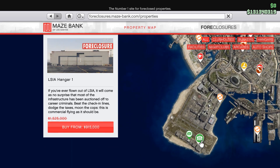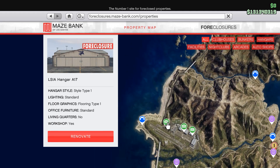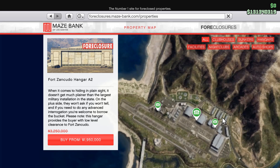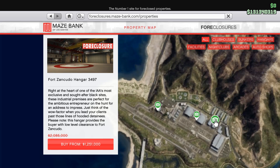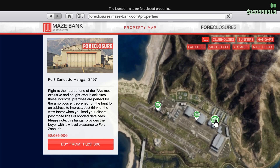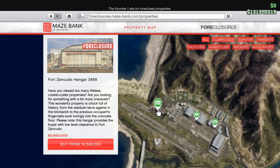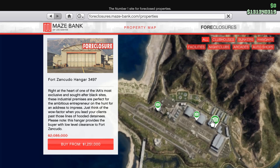The next one is $915,000 — don't buy this, especially when you can get a cheaper one right here. And then all the way in the military base, we have three: $1.59 million, $1.95 million, and $1.251 million, which is the Fort Zancudo hangar. Buy this hangar. There's no reason to buy those other two unless you really just want to show off. Buy the cheapest hangar.